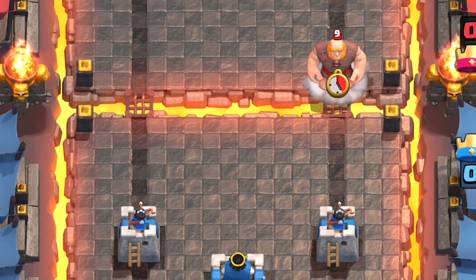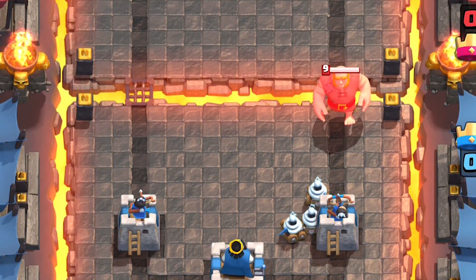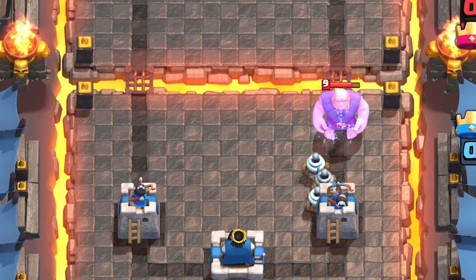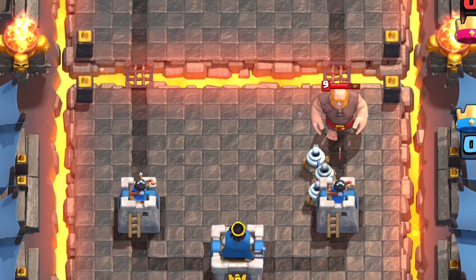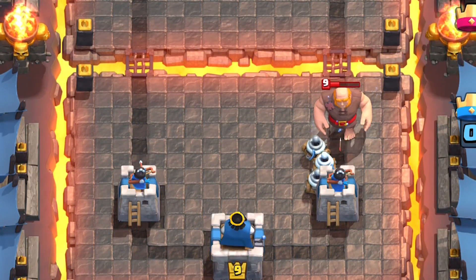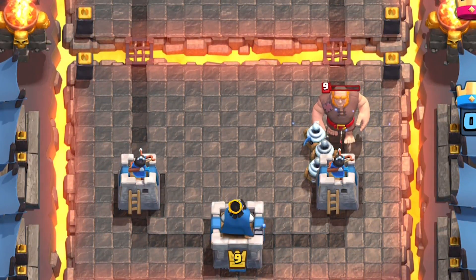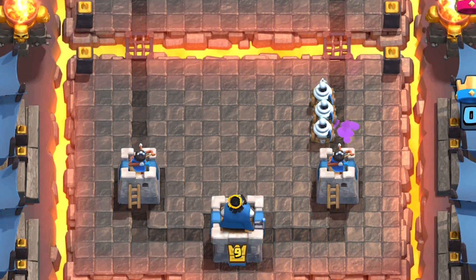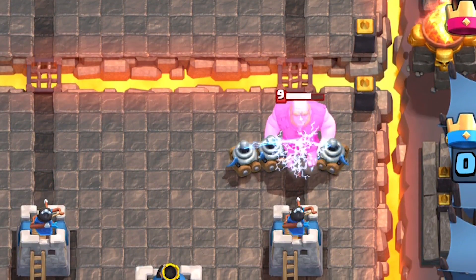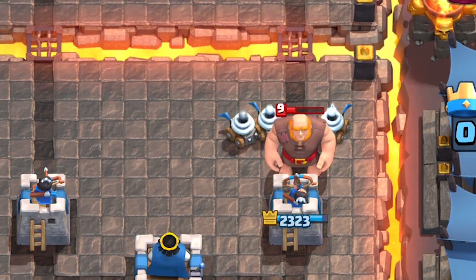There is however a perma-stun position for Zappies — placing all three Zappies beside the tower causes them to line up into a straight line, staggering the timing of each of their attacks to create a perma-stun effect. This is very effective if you know for a fact that they don't have their spell in rotation. If you just straight up place them on top of the Giant without any consideration for staggering and spacing out their attacks, it's basically just one Zappie worth of stun.